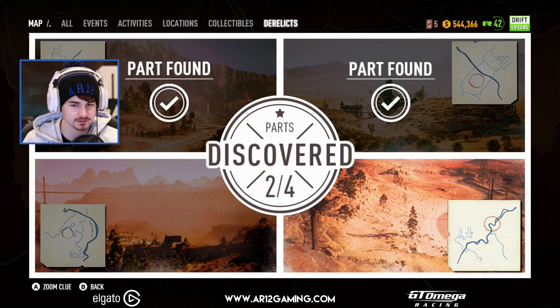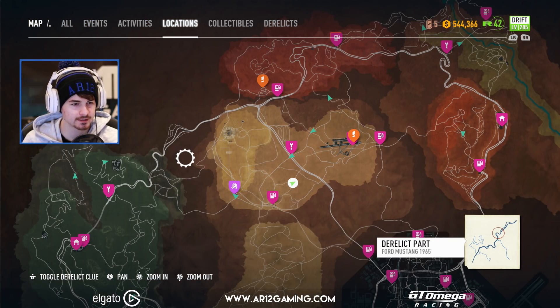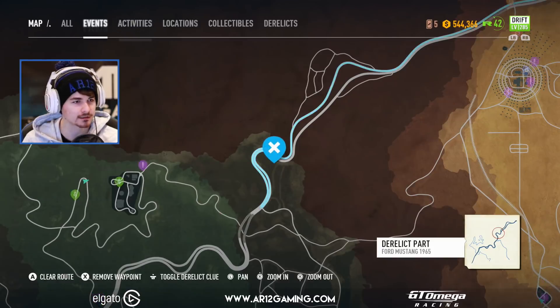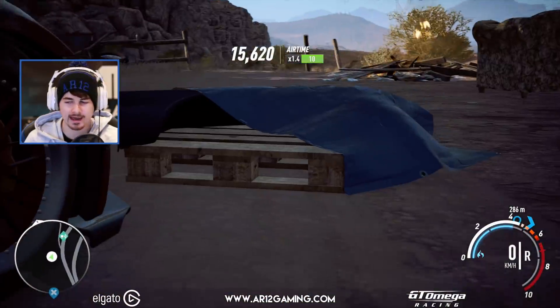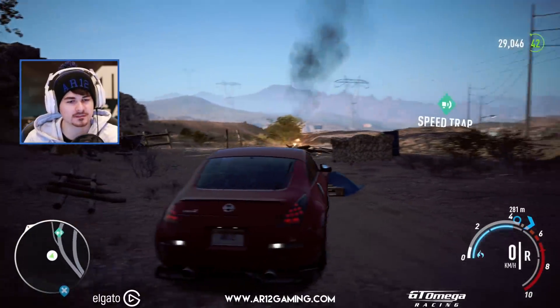Next one — let's go do this guy all the way over here. Oh, that's right here! I can spot that immediately. I'm getting really good at these derelicts, I'm very proud of myself. I found a cheeky jump. Nailed it — absolutely nailed it. We've just found a piece of wood.